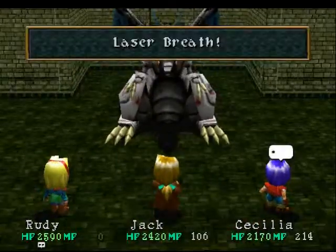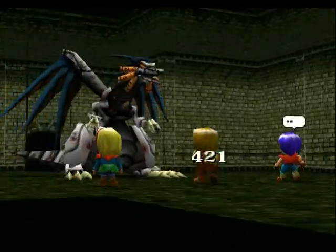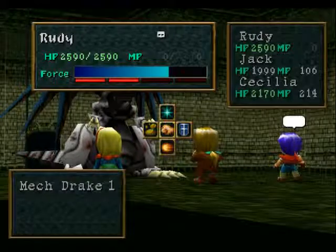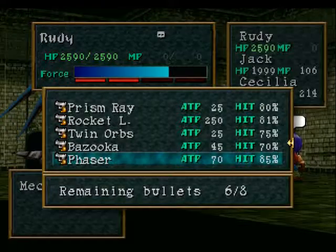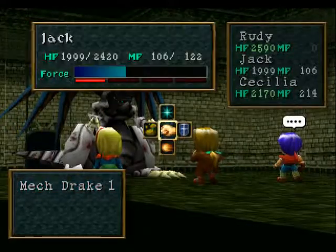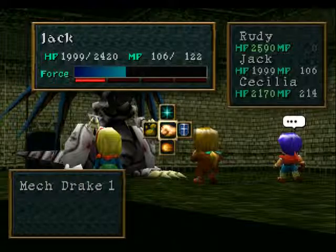Oh, that's not too bad at all actually — Laser Breath on one character, and it didn't hit all that hard. I think I'll default to using the Phaser outside of force abilities, and then use the rocket launcher whenever we get Rudy's force abilities all the way up.